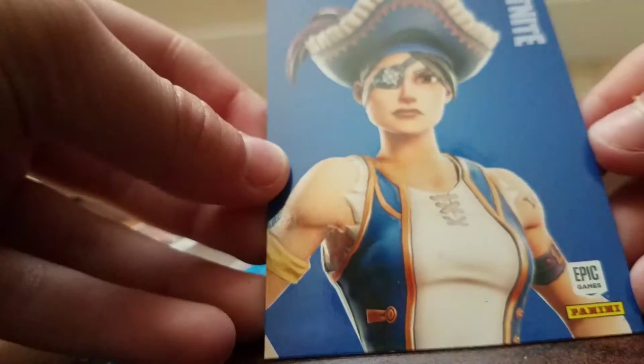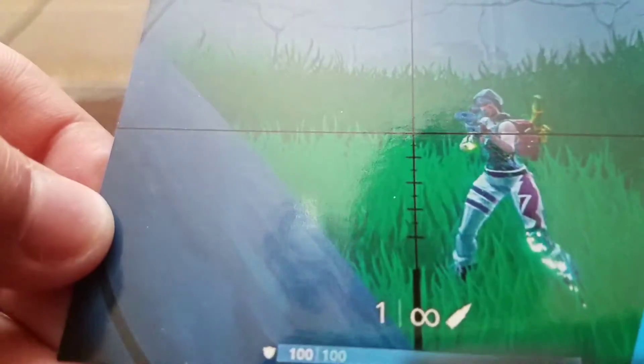We got — I don't really know who this is, but she is cool. We got the Buccaneer, that's the name. Then we got a loading screen — looks like he's going to get shot. So out of that pack we got Buccaneer, an AR, and a loading screen. And for the other one we got Hayseed and two loading screens.